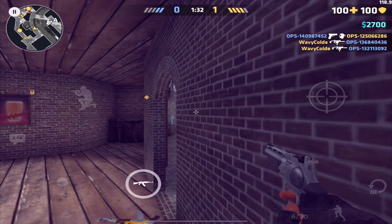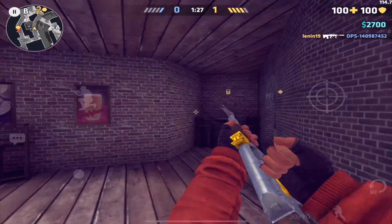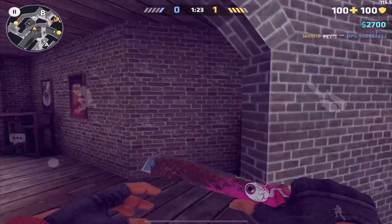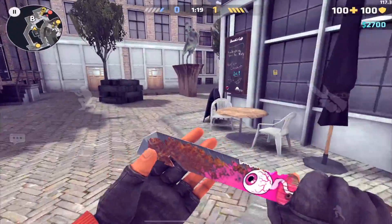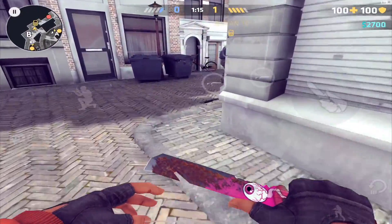Hopefully somebody picked this up. Most of them are rotating off A. This guy seems to be going bridge — okay, he's not going where I wanted him to go. What is my teammate doing? They're not even planting the bomb. This second round might not work either. I just want to hopefully get this to work at least once.